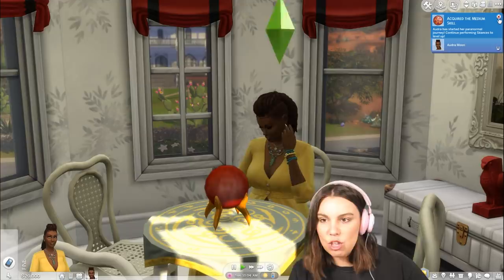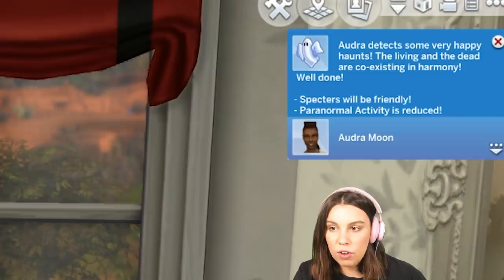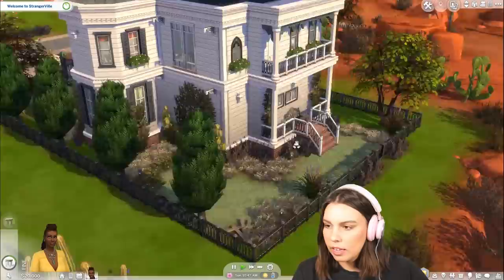Snaps for Audra — she's started her paranormal journey. Continue performing seances to level up. She's detected some very happy haunts; the living and the dead are coexisting in harmony. Spectres will be friendly and paranormal activity is reduced. So if you do this seance it can actually reduce how haunted the place is. I want this to be really haunted!